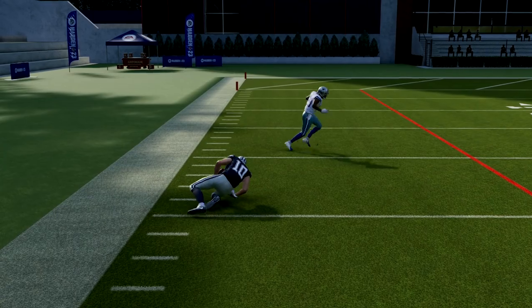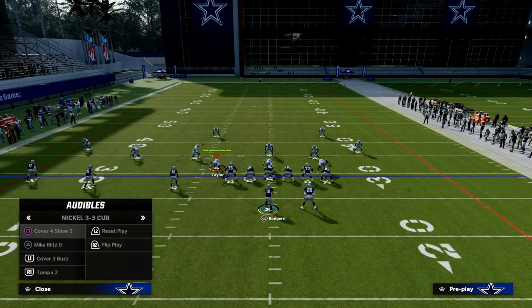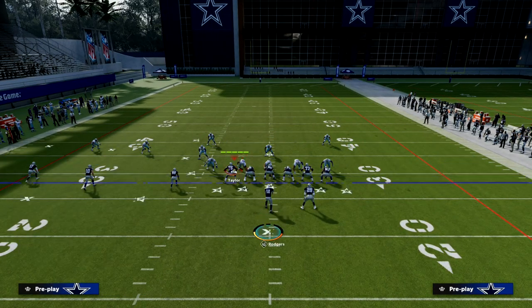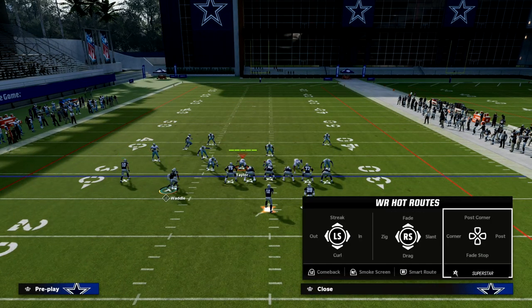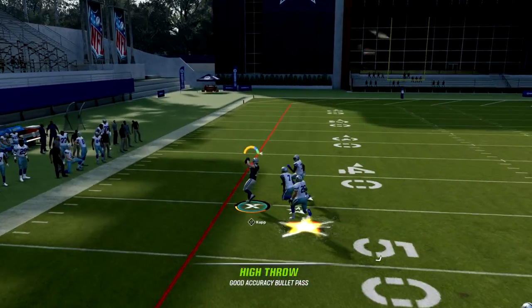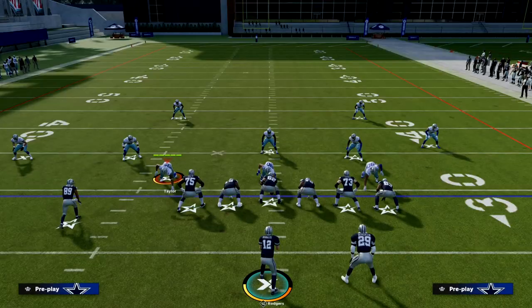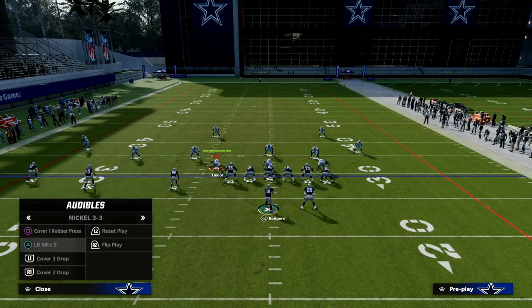This pretty much destroys man coverage on that side of the field. Whether your opponent is running Mike Blitz Zero or really any man-to-man meta, you're going to notice that the outside third defender will always travel with that receiver unless they're actually in Cover Three. So you can hit this consistently regardless of the man coverage — if they're spamming man, this is a really good setup.